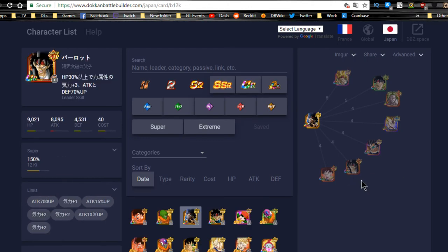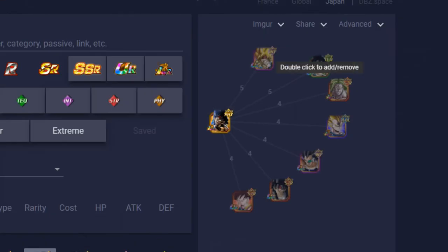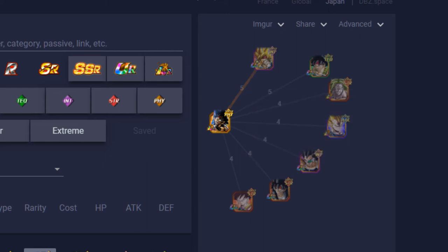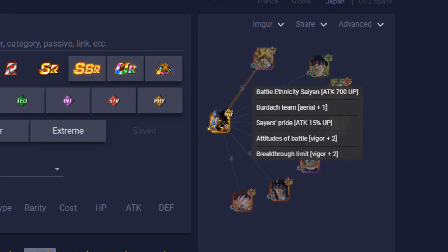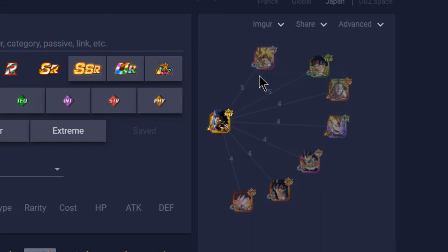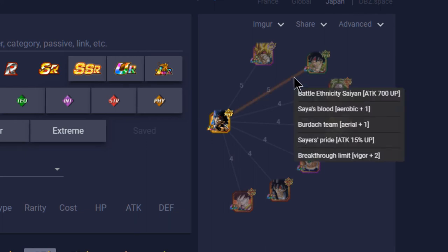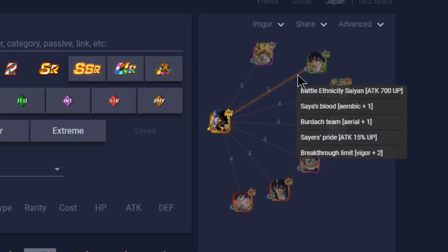In terms of best linking buddies using the Dokkan Battle Builder, the Intelligence Bardock (World Tournament) is the best overall linking buddy. He shares Battle Ethic Saiyan, Saiyan Warrior Race, Team Bardock, Ki plus 1, Saiyan Pride, Prepared for Battle, and Shattering the Limit — five Ki total, attack plus 700, and 15%. He has Super Saiyan which won't activate, but he's your best linking buddy on a mono pure Saiyan team. The other top option is the Great Ape Bardock with five links — similar but he gets Saiyan Blood instead of Prepared for Battle.